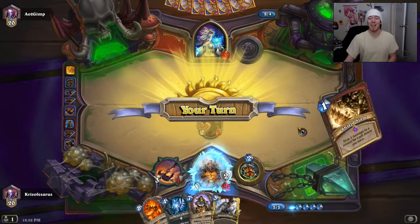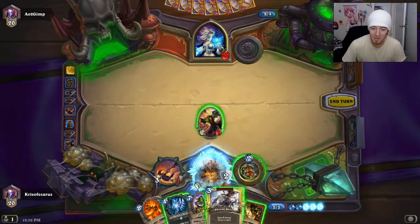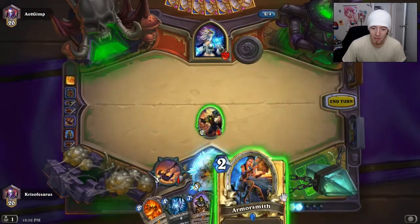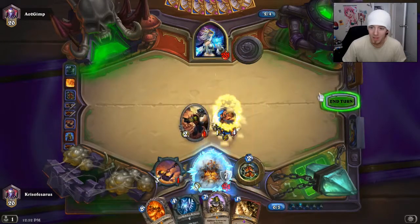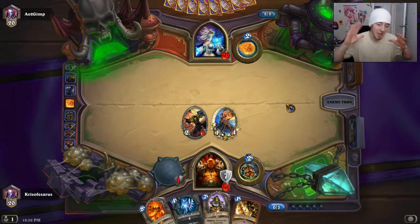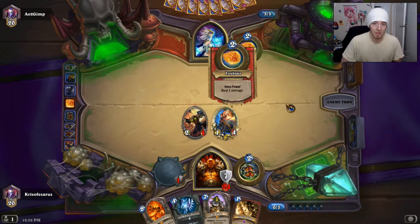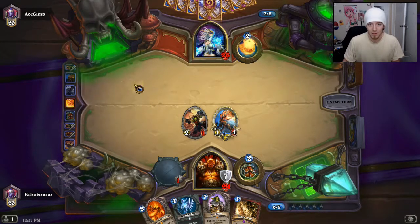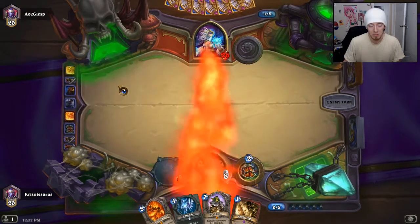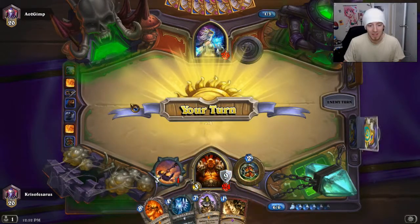Oh my gosh, okay, so we're pretty lucky right now. We're going to draw some cards and I guess we can just play the Armorsmith, just to have it. So now we can Shield Slam anything that he throws out. This hand is pretty stacked. He's got some spells in there too, that kind of sucks, but what are you going to do?